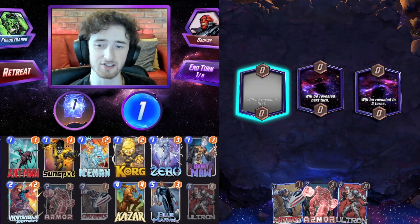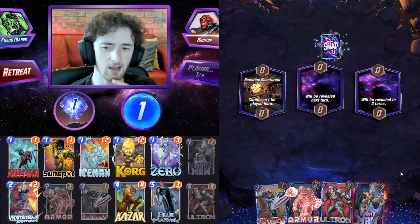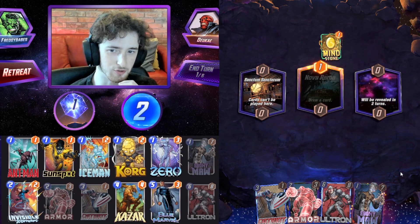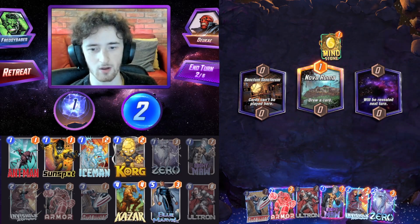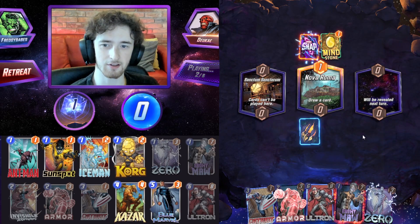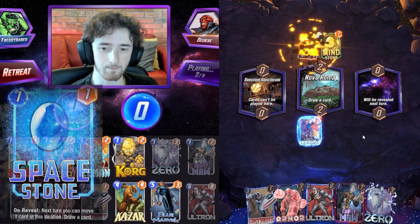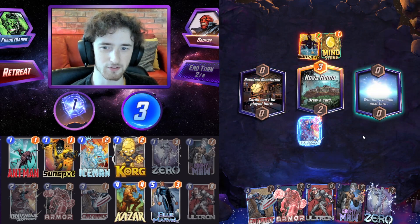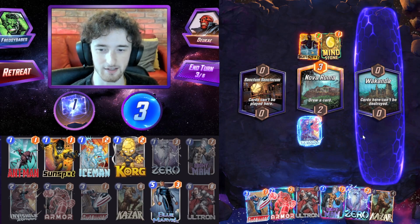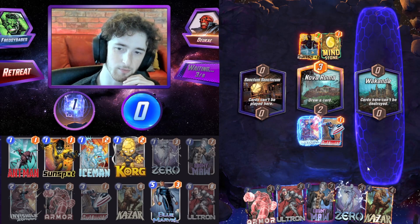Let's play one last game. We have Sanctum with Ultron — that is really nice for us. Ebony Maw as well is pretty chill. Since we're curving into Patriot, we might come to regret not playing Ebony Maw turn one. Then again we might draw Invisible Woman. They might think they have good chances of winning because of the Space Stone that can move one of their units into the Sanctum. We have pretty good odds of taking a snap. Wakanda is also great — not gonna worry about Killmonger.